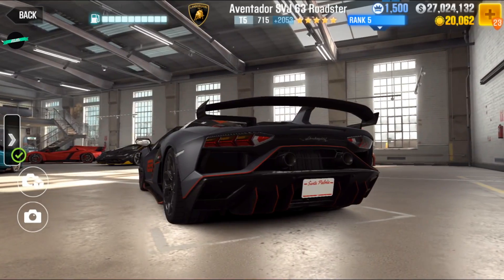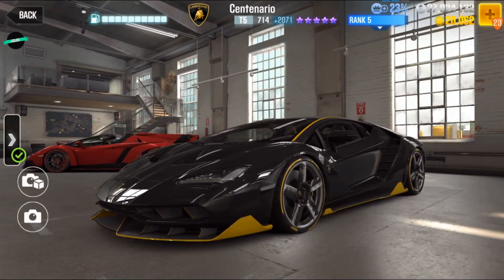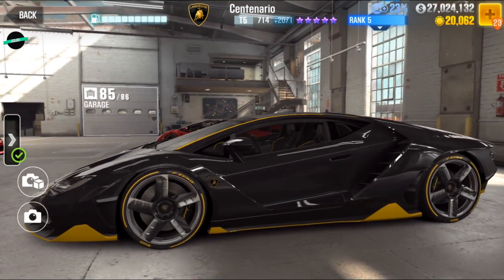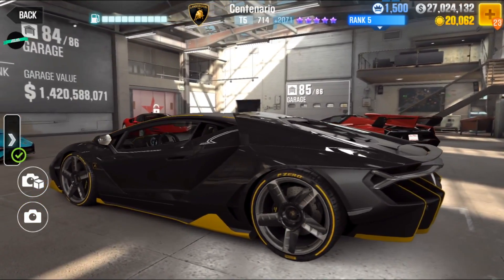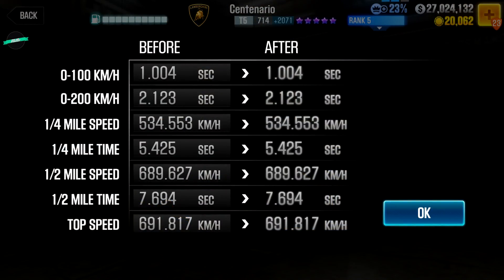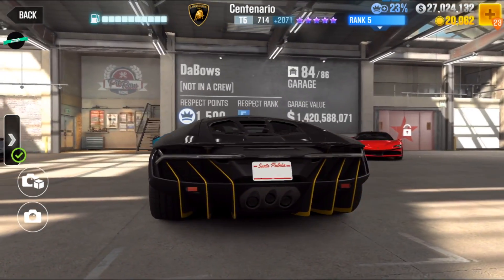Another lock-in requirement for the event will be any Centenario version we have in the game — right now we have three roadsters. But we will finally get a coupe version of the Centenario in its iconic carbon and yellow color combination, and it's absolutely gorgeous. This will most likely be a paid car as a plan B if you don't own any Centenario yet. According to the dino it's faster than the roadsters, but not by much, and on run time it's also slightly faster — open to improvements. Stage 6 parts are interchangeable between the roadsters and this version, which is always great.